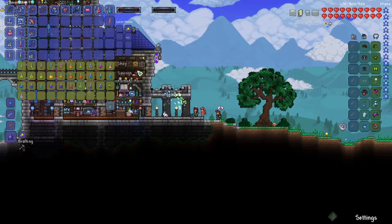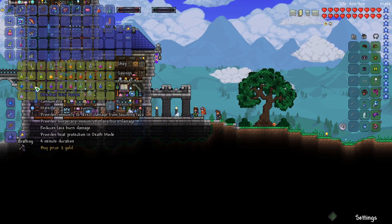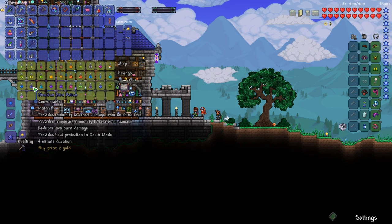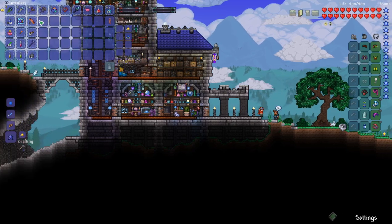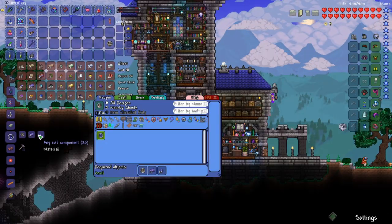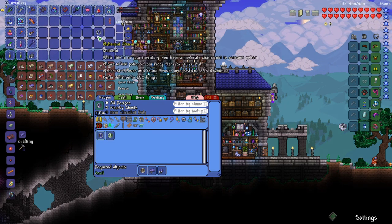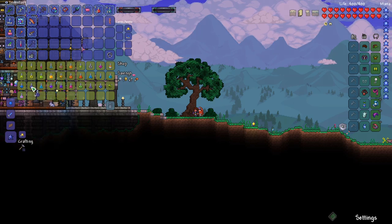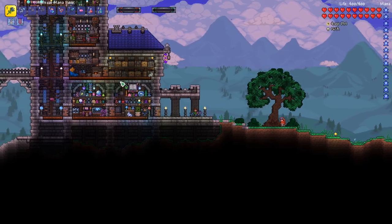Going to the NPC, it looks like we can buy Obsidian Skin. It's pretty expensive, but we could actually upgrade our Charm — the upgrade requires Evil Components and Corruption Bars. That dropped the price by 50 silver for each potion. So now we've got six Obsidian Skin potions and that should be enough.